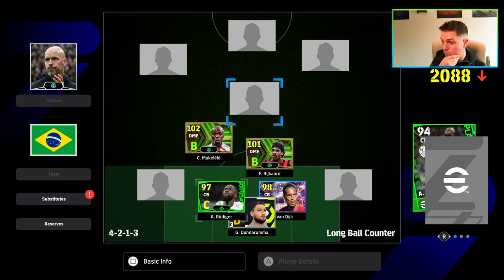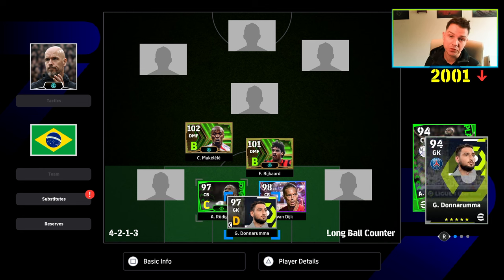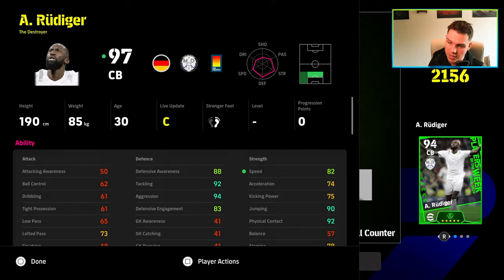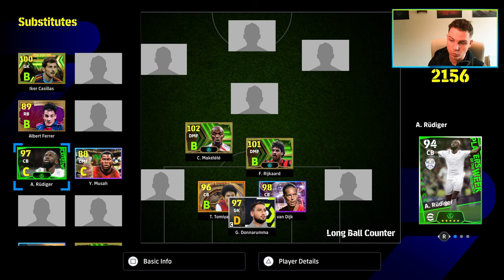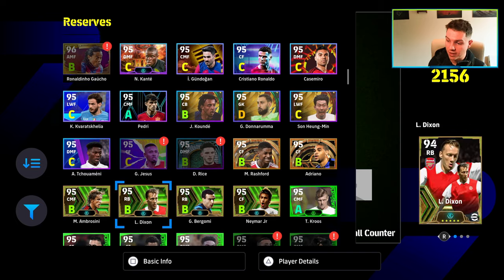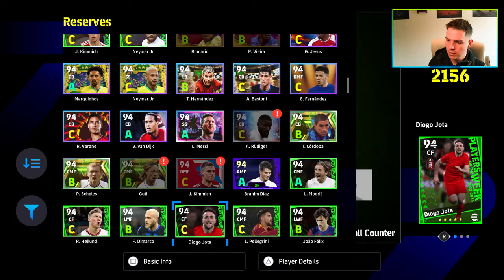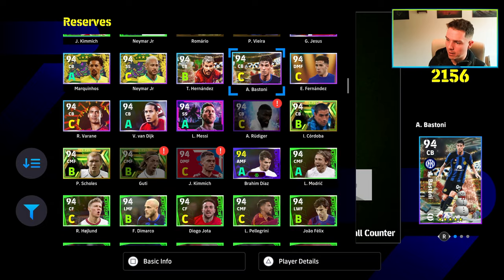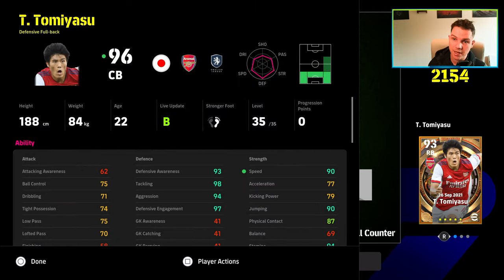Think of Van Dyke as the general at the back calling the shots, while Rudiger is chasing balls and covering gaps — same as Reikard being the general in midfield while Makalele does the chasing. That's a simplified view, but it holds. You can see with the free cards that Konami gives you, you can't train Rudiger, but destroyer CBs are extremely aggressive by default. Bastoni is another passive-style CB option, with speed and acceleration around the 75 mark.